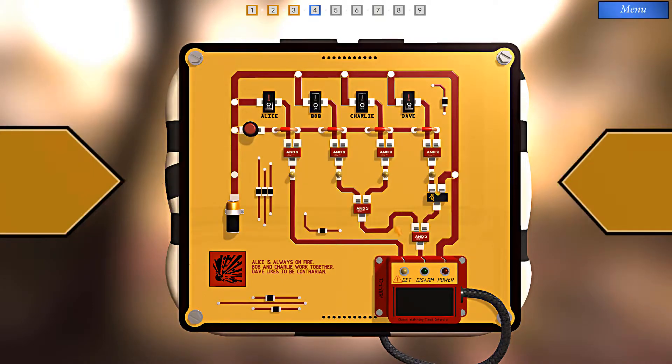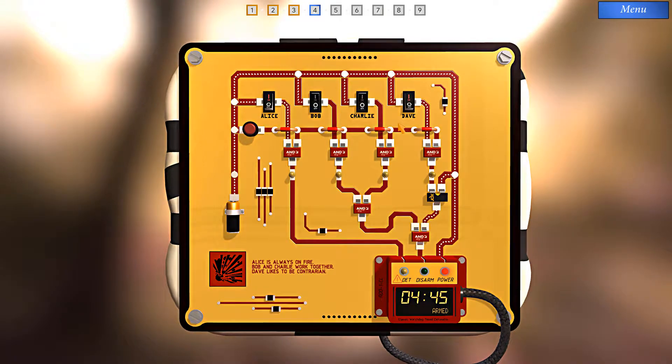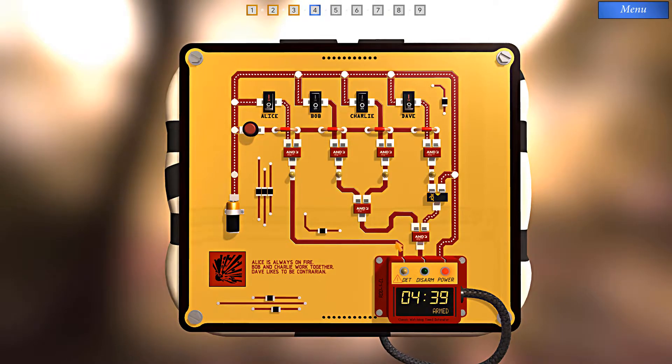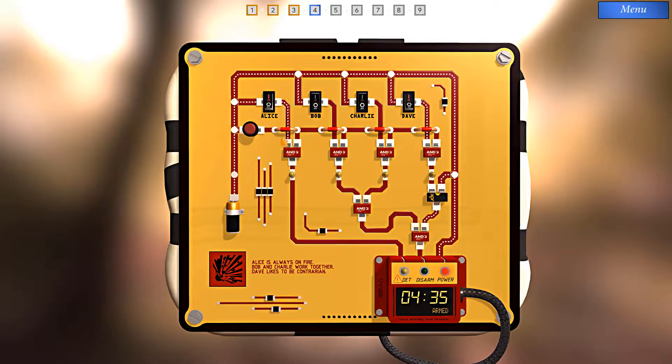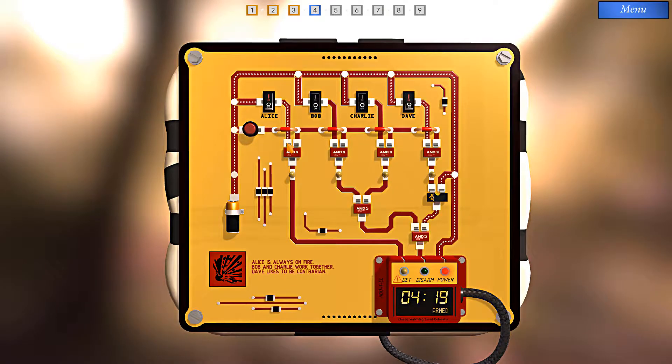Here's a riddle for you. The riddle reads: 'Alice is always on fire. Bob and Charlie work together.' That's probably referring to these four switches up top: Alice, Bob, Charlie, and Dave. Let's look at the detonate path — it goes through this AND gate. If I push this button, current will flow through these paths, half satisfying these AND gates. The problem is, if I push the button, this AND gate will be fully satisfied, sending a signal to the detonator and kaboom. But we can stop current to one of the inputs by turning off Alice.